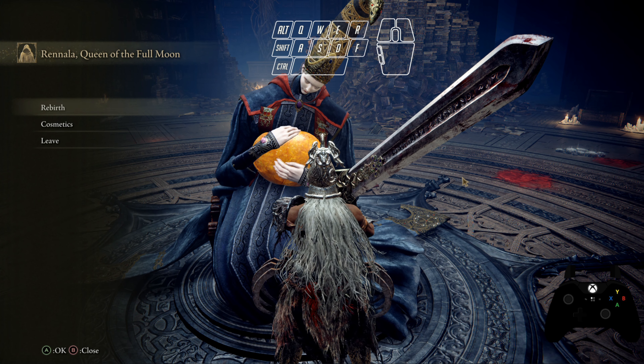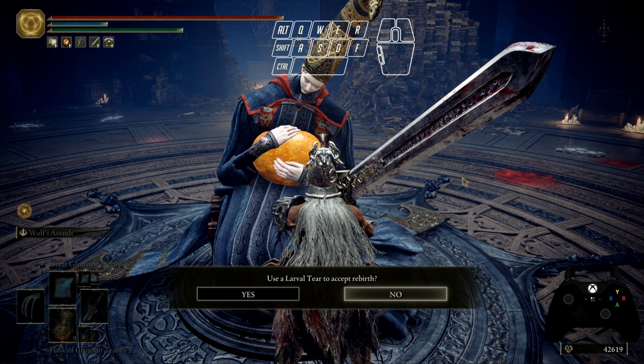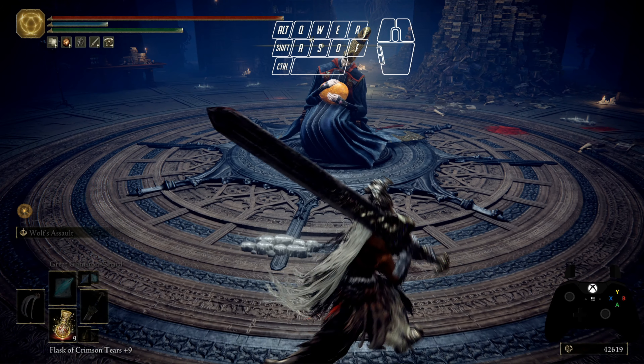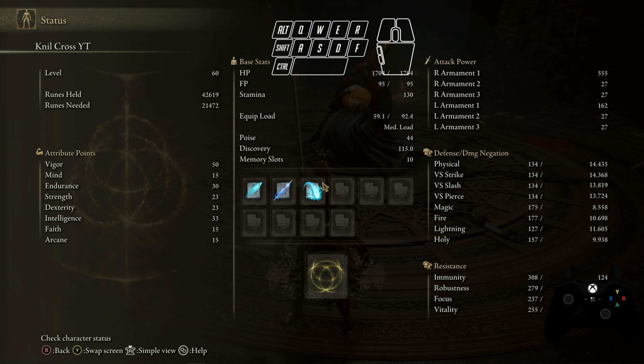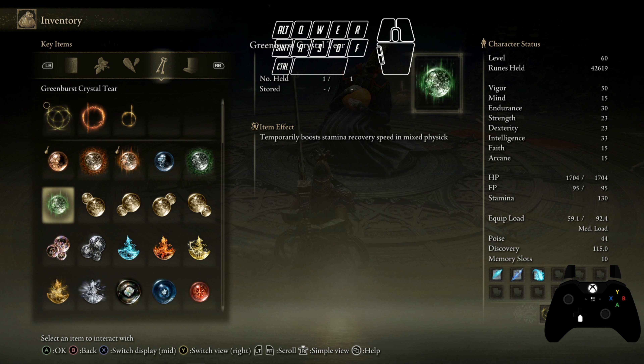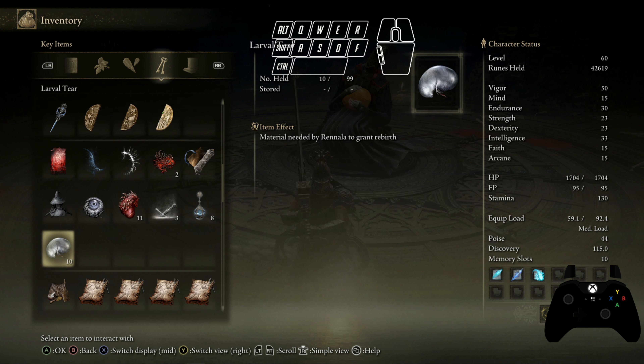Here are the stats. I'm gonna be switching everything to vigor and then I'll show you the larva tears, because I know you want to see how many I have. I now have 10 — I had nine on the last one when I already used the glitch twice.